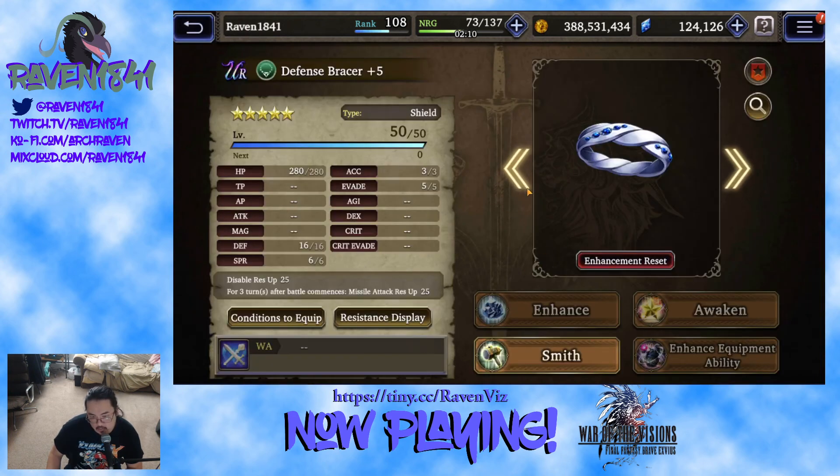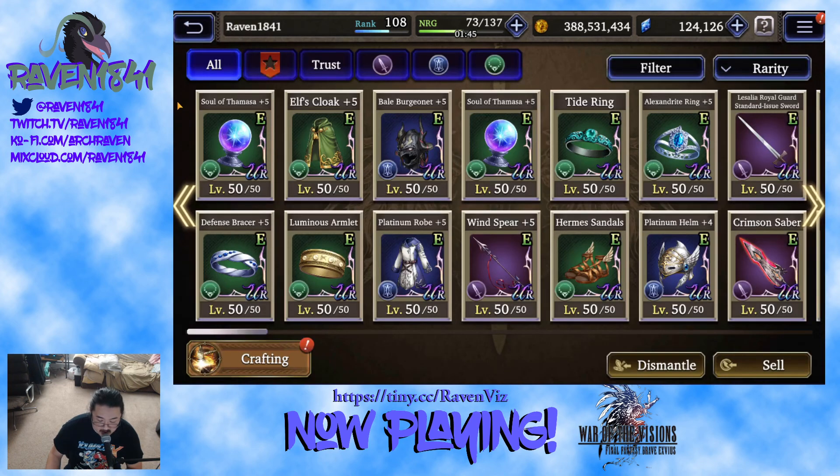We're in the middle of the Golem raid now, and this is the piece we got out of that. Disable res up is nice to have. The defense is okay, the HP is a little middling. Accessory and evade — always nice, with a little bit of spirit. But the Missile attack resistance up at 25 is pretty big for Gunner meta — not being absolutely devastated by Christmas Victoria, Nivelee, Frederica, or Lucia. No matter what I do, I'm going to get destroyed by Lothara because I run Igrus, but not getting absolutely annihilated by those units is really, really nice.